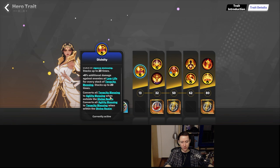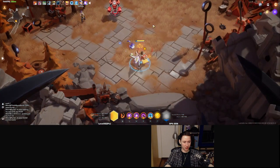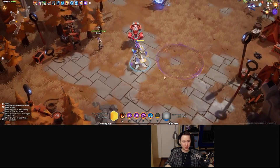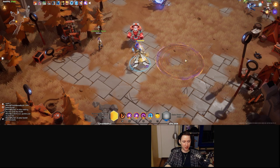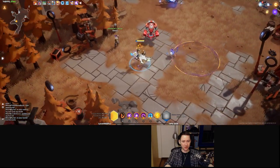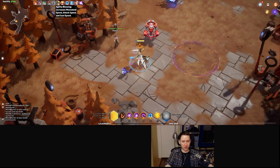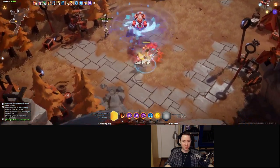We convert tenacity blessings to agility blessings when outside of the divine realm, and convert all agility blessings to tenacity blessings when inside the divine realm. The divine realm is your trait spell — basically this circle. When you cast that, you gain Oracle buffs. Once inside, you gain tenacity blessings; once outside, those turn into agility blessings. We stack agility and tenacity blessings basically by hitting stuff.